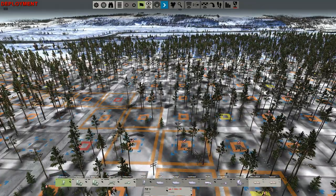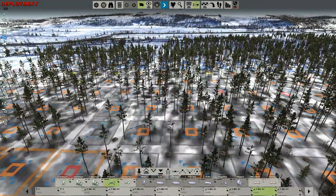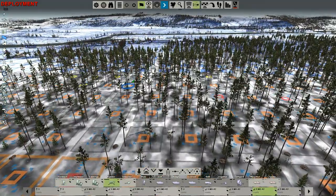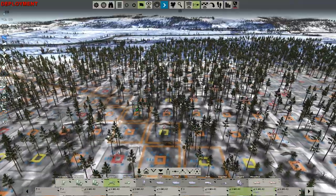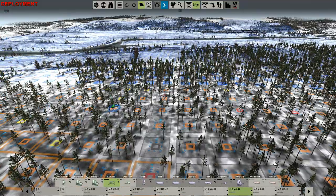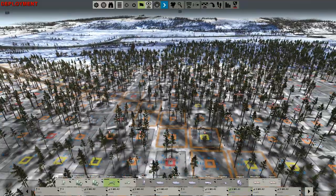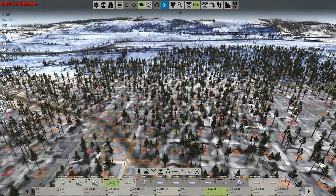One cool thing about this particular setup is we are in the forest. So for once, we can actually use the forest against Ivan. You guys see this elevation going up here — we've got quite a few machine gun positions, and I'm going to set them up all over here in the woods, nice and hidden. Sort of like we do in our Ultimate General Civil War videos, a bit of a hornet's nest. That's the goal.